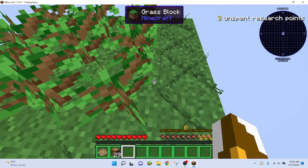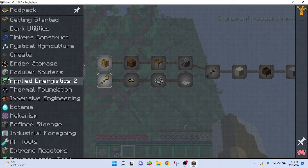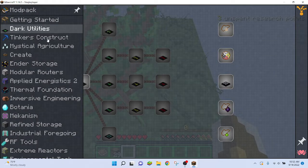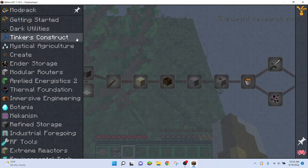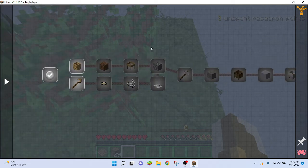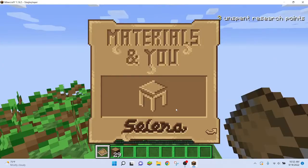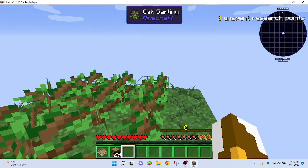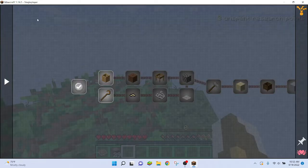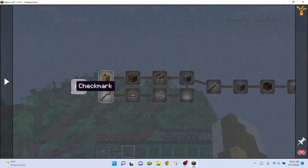There should be some quests in here. Look, there's quite a lot actually. It said something about unlocking new things. Let's press something on here then. Let's redo these.